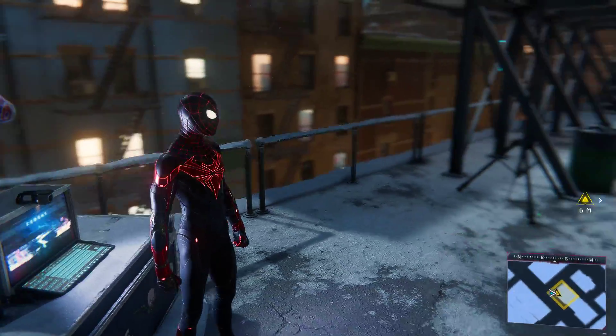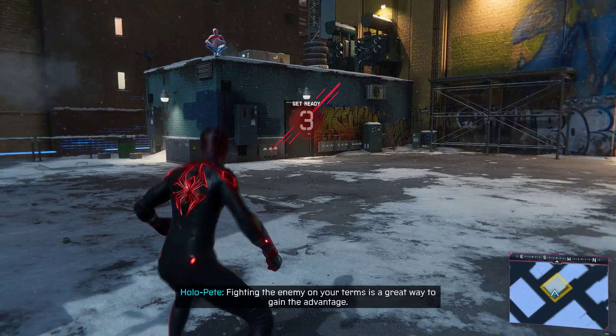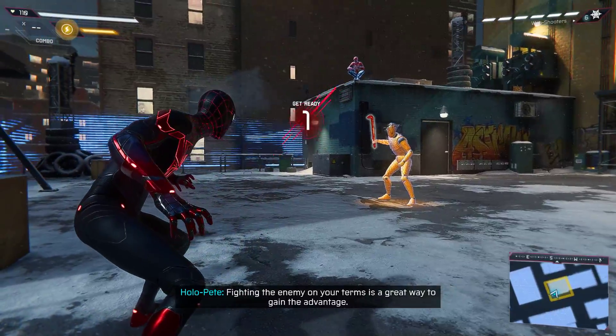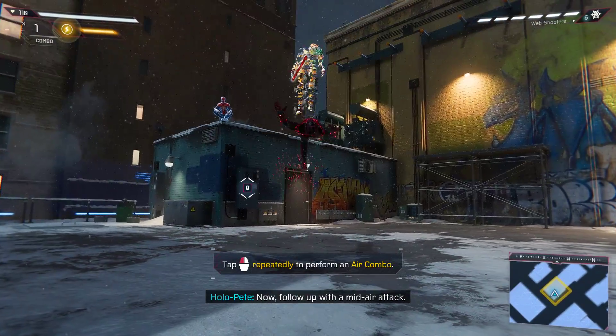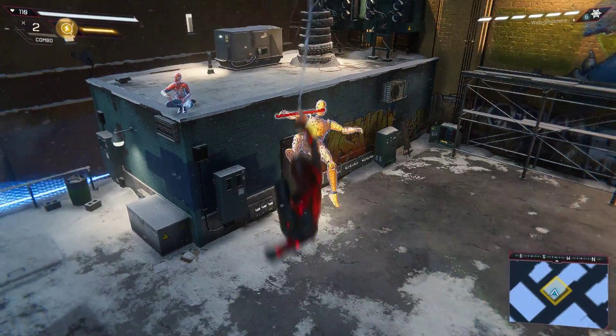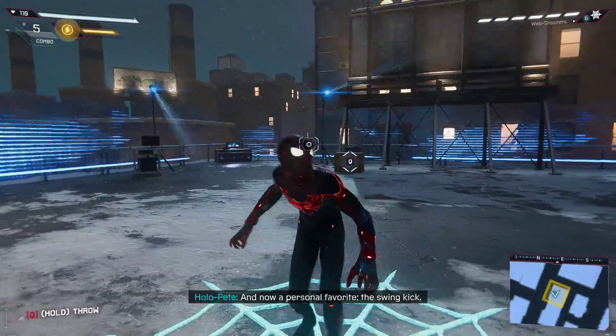Hollow training? Oh, I am so down. First up, air combat. Fighting the enemy on your terms is a great way to gain the advantage. Now follow up with a mid-air attack. And now a personal favorite, the swing kick.